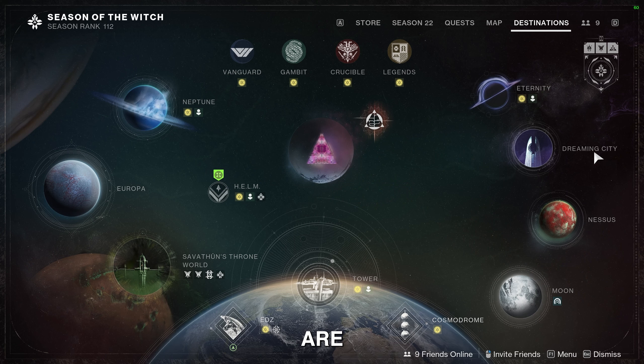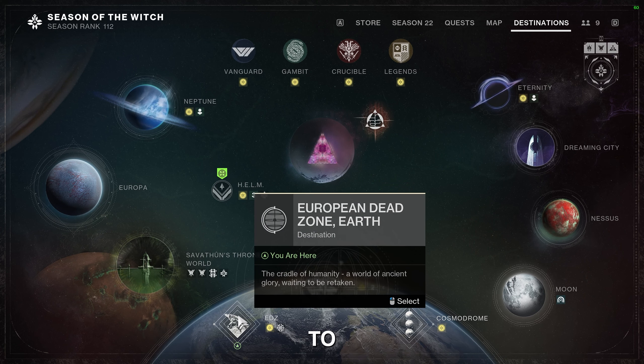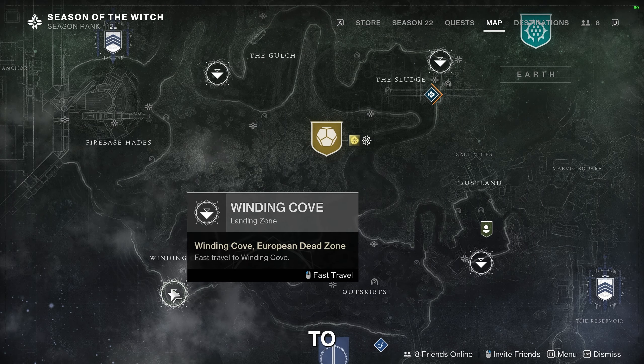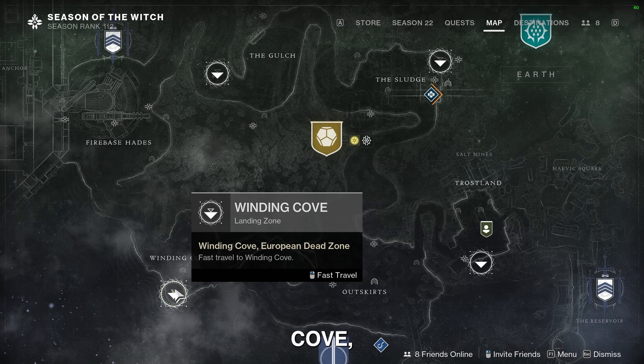Alright, hello guardians and gamers, and welcome back. Xur's location this week, Friday September 29th — you guys are going to be heading on down to the EDZ. Once you're in the EDZ, find yourself down to Winding Cove.